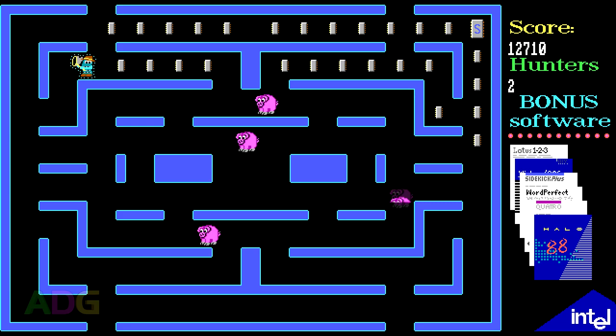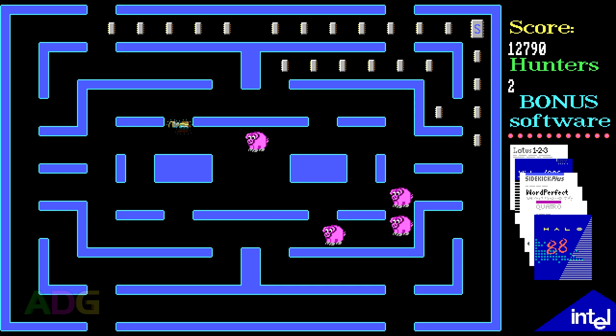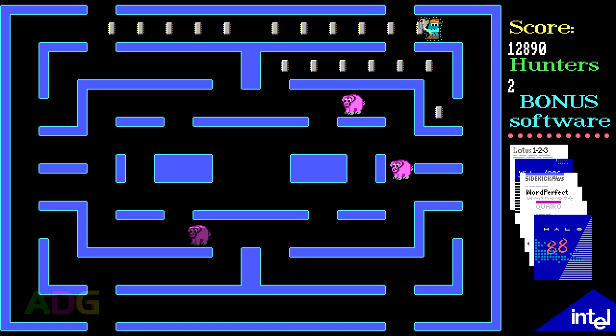This was basically a game made to help promote a range of expansion cards built for personal computers, each called the Intel Above Board. These were essentially a whole series of early memory expansion cards designed to get around that pesky 640 kilobyte conventional memory limit — which a certain someone originally tried to convince the world should be enough for anybody, who later went on to say that the expanded memory specifications they came up with were garbage, but they were going to do it anyways since they needed a solution as soon as possible.